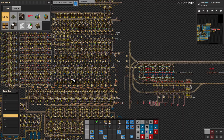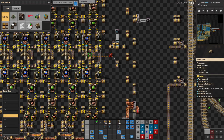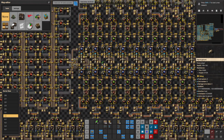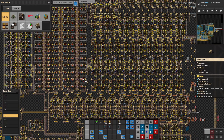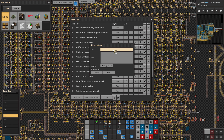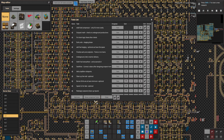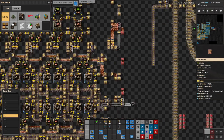We don't have sulfuric acid at all. I don't know where that needs to connect, but it needs to go on the to-do list: sulfuric acid to the first blue chip lane. That's essential but it can wait — it's not that important right now.